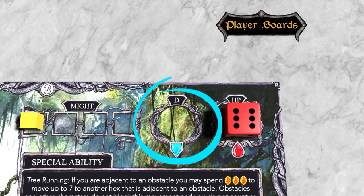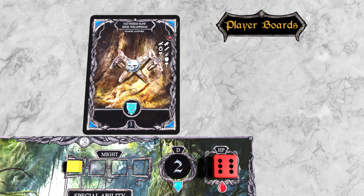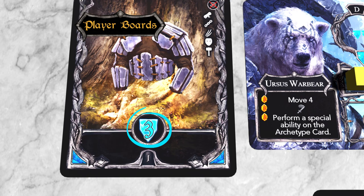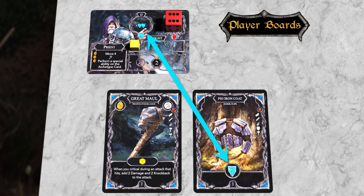To the right of the Might Track is the defence slot. It's similar to the Might Track, but it reflects the defence values from all your equipped items, usually shields or armour. The defence icon is a blue shield with a number on it, so just add up the defence values from your item cards and put a black tracker token on the defence slot to record the total. The Ranger is wearing tattered rawhide wrappings, which give her a defence value of 2, and the Exile has the exact same outfit. The Ursus is in a Pig Iron Coat for a defence of 3, but companions always get a defence bonus of plus 2, so her total defence is 5. And the Priest is exactly the same.